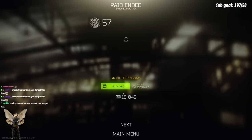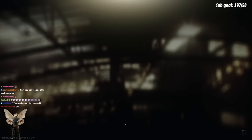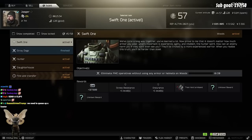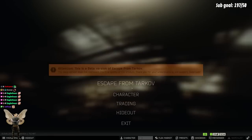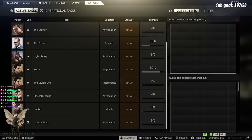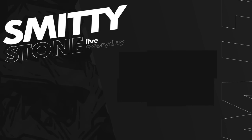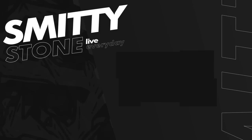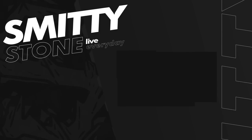If I am correct and we tallied up the streamer items and all the quests correctly, we should be able to turn this in and immediately get Collector and turn that in. Where is it? Do I have to restart my game? Surely I don't need to do any of these, right? There's no way I need to do any of these — I thought this was just an XP task.